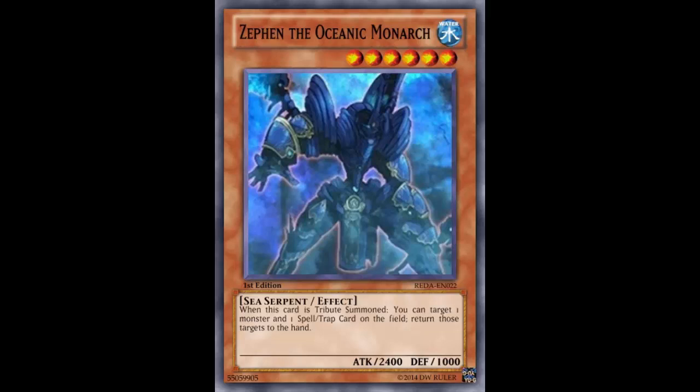It really depends on what monster you're bouncing. If you're bouncing a high-level monster that required your opponent to tribute or special summon it, that's not terrible. If it's something from the Extra Deck — like Winda, Construct, or Dante — sure, more power to you. But if you're bouncing back a low-commitment monster to their hand so they can just normal summon it back next turn, that's not the wisest play.